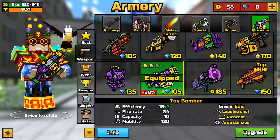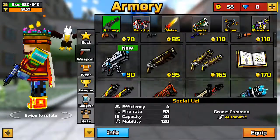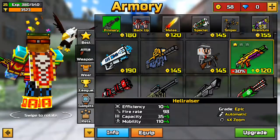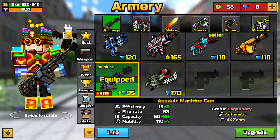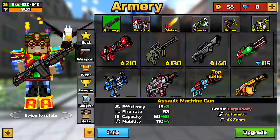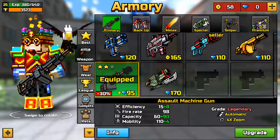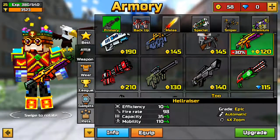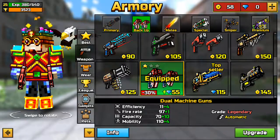Let's start with the primary. I always used this one, but since I got the Hellraiser, I think this is the best gun. I bought this and oh my gosh, you're gonna have great gameplay with this Assault Machine Gun. I don't upgrade this one because I don't have money, so let's go to the backup.